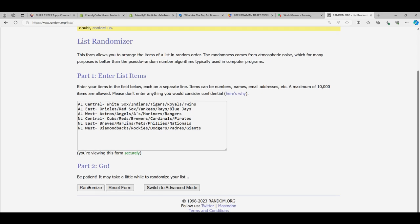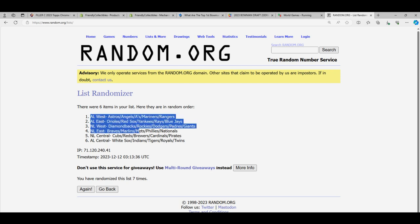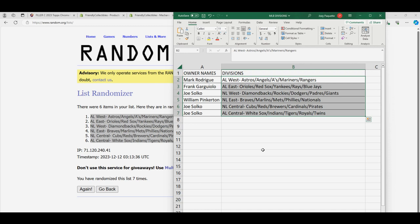Here comes the division random. Lucky number seven. Okay, so there it is — there's everybody with their division in the box break. Mark, you're missing a Z right there.